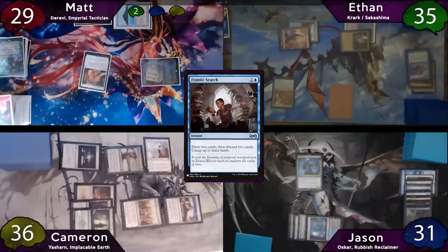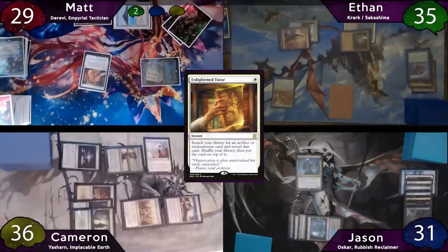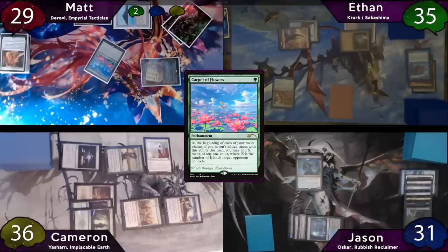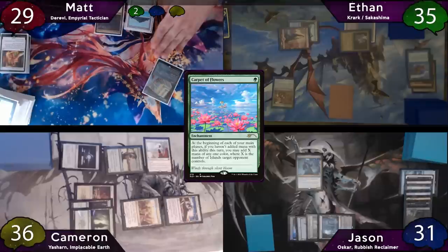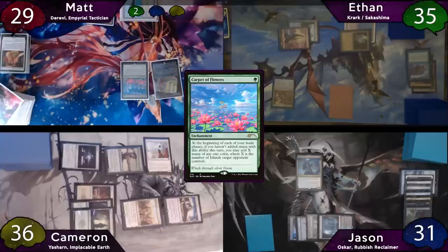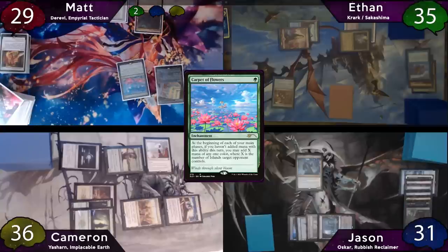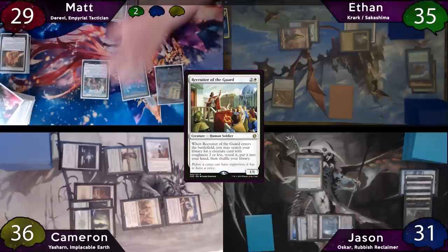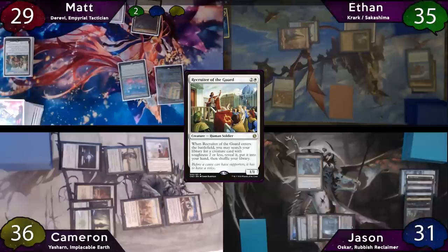The turn is then passed to Matt, who stops Cameron on his end step to fire off an Enlightened Tutor. Matt, really needing some mana right now, decides to put Carpet of Flowers on the top of his deck. In his upkeep, Matt wins his Crypt trigger, then will move to his first main and cast the Carpet of Flowers. He targets Jason with Carpet of Flowers — Jason has three Islands, so Matt will add three white. He uses that three white to cast a Recruiter of the Guard, which does die instantly when it enters, but he still gets the ETB trigger. The card he searches up is an Eternal Witness.